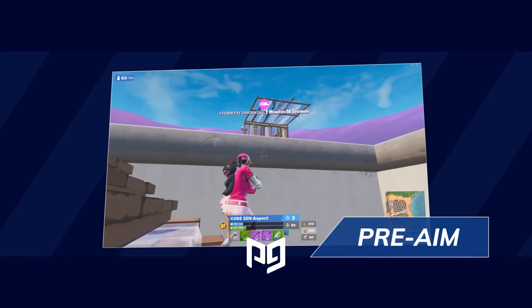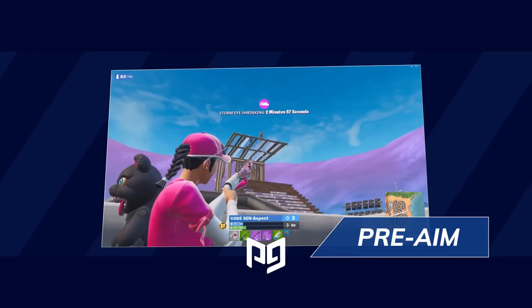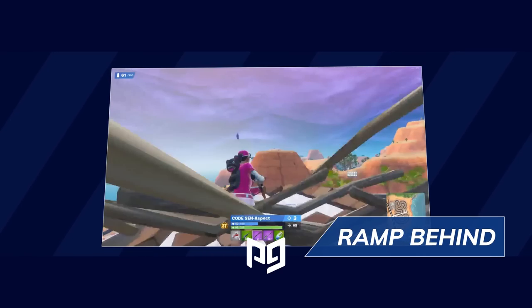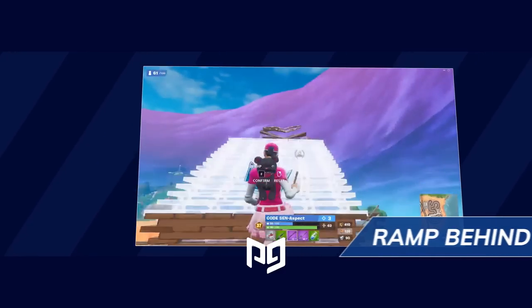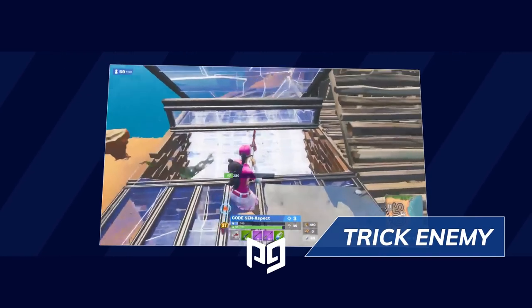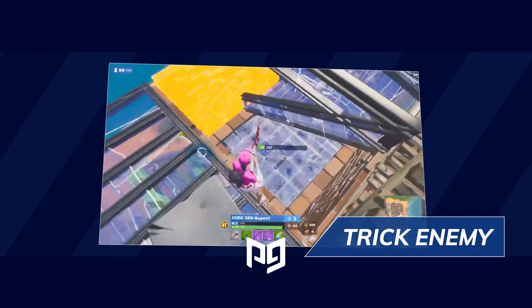Number 1: We witnessed high-level pre-aim shots. Aspect showed us a common method used by high-level players — you pre-aim, take a shot, and build instantly. Number 2: Place a ramp behind you while going for high ground. Aspect could have easily gotten a shot from above if he didn't cover himself, so start using it while going for high ground. Number 3: Trick your opponents. It's well known in Fortnite that what separates the averages from the pros is their creativity. Look for new ways to flush your enemy out and think of new ways to trick them.